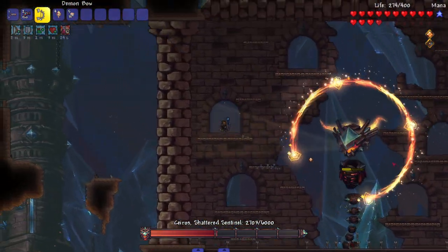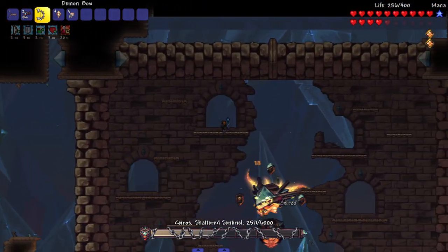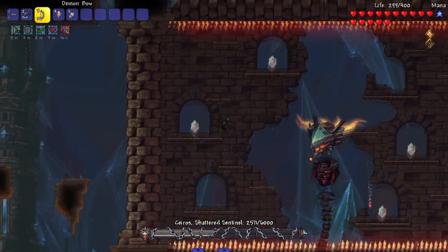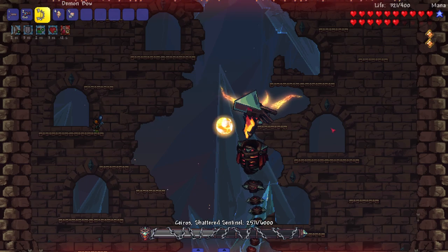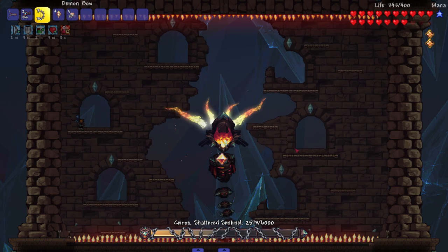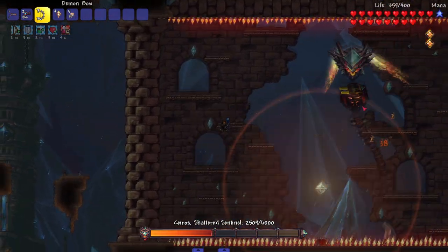This circle attack is kind of hard to dodge — I gotta find a way out of the circle before it closes in, and I did right there. That might have been my first time dodging that attack correctly. Got the crystal before he could drop more than two spikes. Now what's he doing — he just ate the ball, Pac-Man style. We can fight him now.